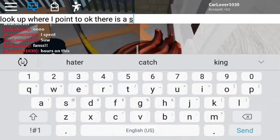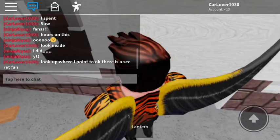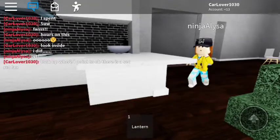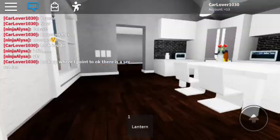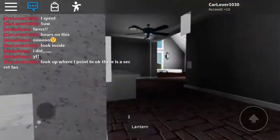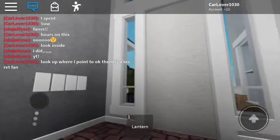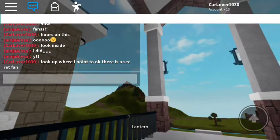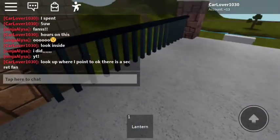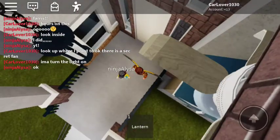There is a secret fan which apparently not many people notice at all — I'm probably the only person in this game who actually knows where it is. It's right at the entrance of the house. See it right there? That's it — it's very slow for some reason. I'm gonna turn the light on... which apparently I am right now. I think she sees it, though she doesn't know. This is very freaking laggy — I'm trying to find the chain.